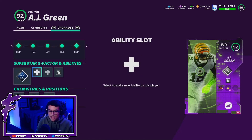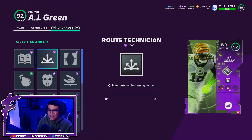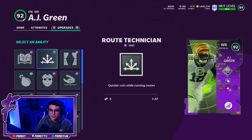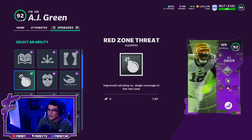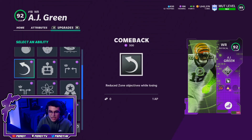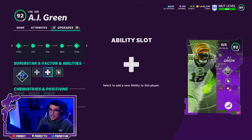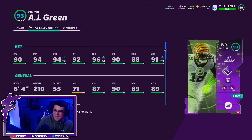In the last slot he gets Route Tech at 3AP, but I'm not going to run it today since he already hits two route running thresholds so he doesn't really need it. Right now we're only running Red Zone Threat — it's been very good this year on Tony Gonzalez, and on AJ Green it should be great: 6'4", good spec catch, good jumping, good catch in traffic. With solo coverage on a smaller corner in the red zone it should be a catch almost every time. He gets Outside Apprentice but unfortunately not Wide Receiver or Slot.